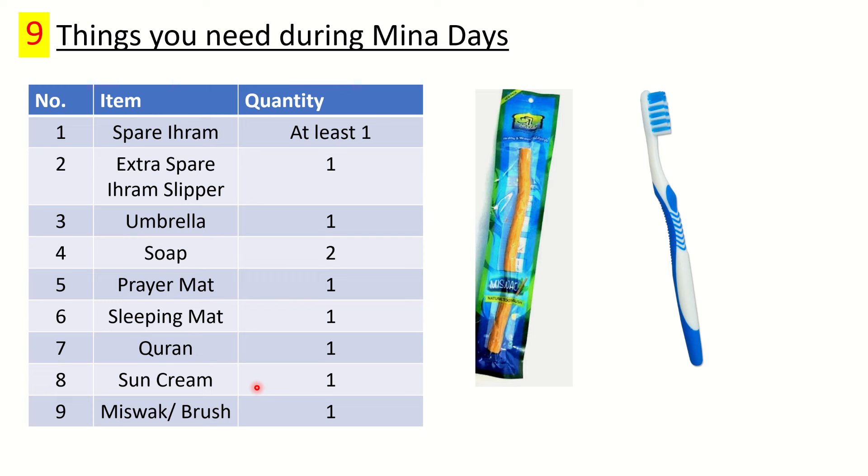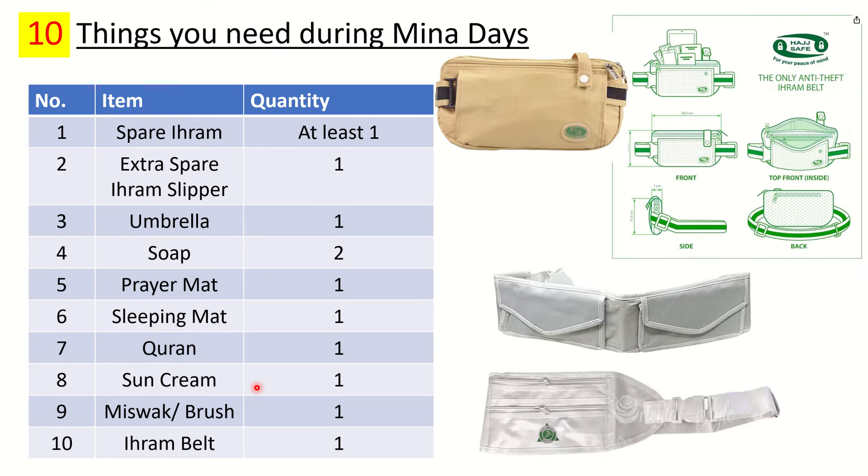Number nine is a miswak or toothbrush. If you are comfortable with miswak it is a sunnah and the best option. If not, get a toothbrush. During the days of Ihram, depending on your scholar, use either a plain toothbrush or a fragrance-free and mint-free toothpaste. I found a kids' toothpaste that is fragrance and taste free, which works well. Outside the days of Ihram you can use regular toothpaste. Ask your scholar if unsure.